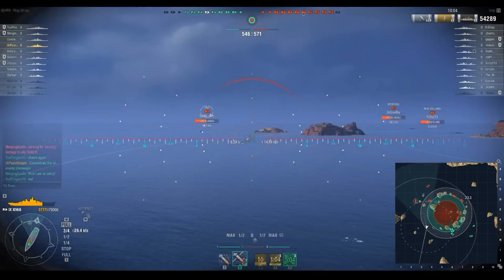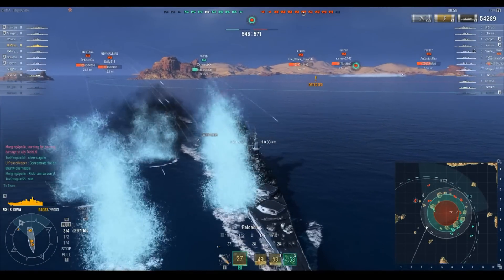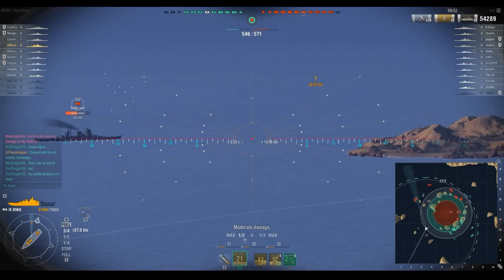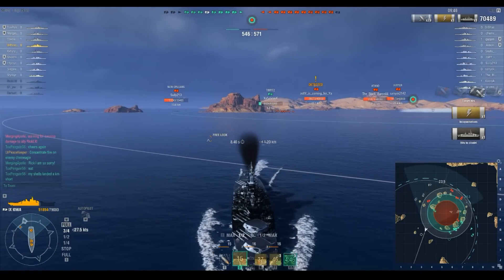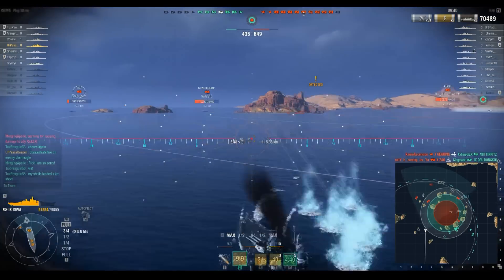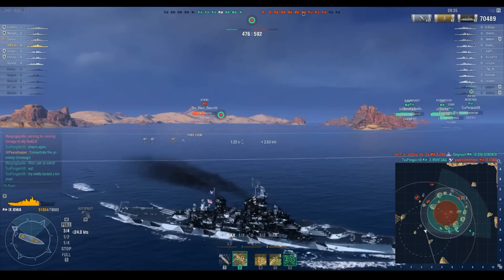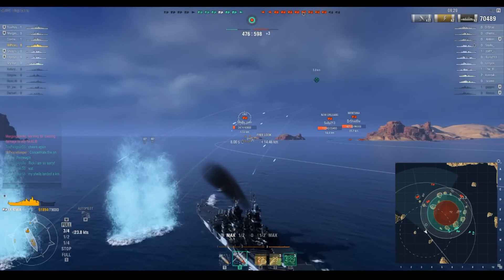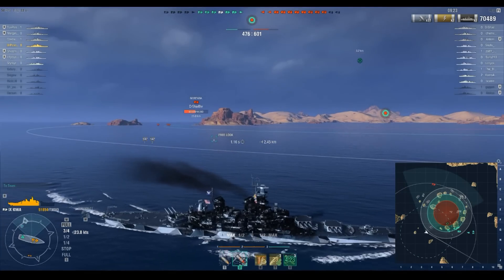We are no longer detected, which is good. We're going to use an ounce of patience to bait the Zao into turning, and then we are going to put rounds down range. Another citadel for 16,200 damage. At this point, their battleship line has kind of faltered. We lost our Tirpitz unfortunately. That Zao is effectively out of this fight. We've once again gone stealthed up — we're going to turn and start pushing into the middle, and they are going to overshoot me because they don't know where I'm at. Stealth build Iowa for the win.